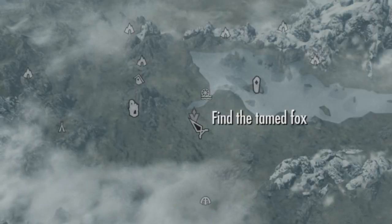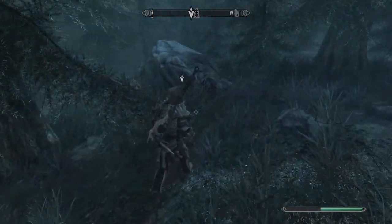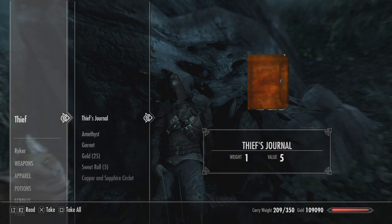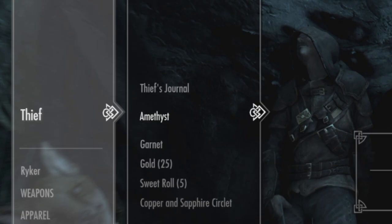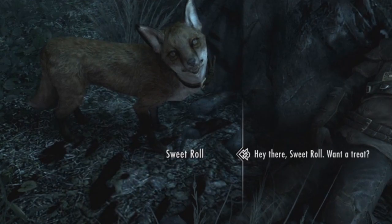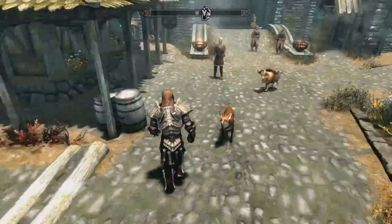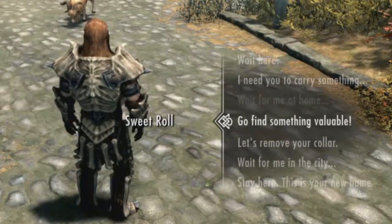Next up is Sweetroll the Fox, who was found in the wilderness of Falkreath, a little south of Half Moon Mill. After a short run down into the woods, you'll find Sweetroll waiting patiently next to the corpse of a thief, presumably her previous owner. Peel through his pockets and read his journal to learn that Sweetroll is named that for a reason. Swipe a Sweetroll, or five, from his inventory and give one to the fox. Sweetroll's unique ability is to search for valuables, like chests and items that are lying around — definitely useful for a thief.